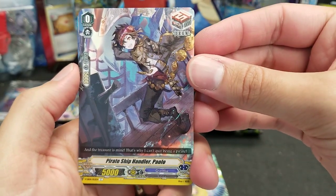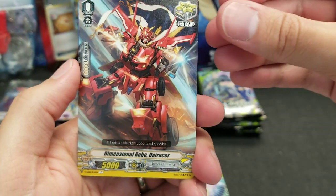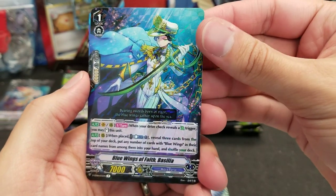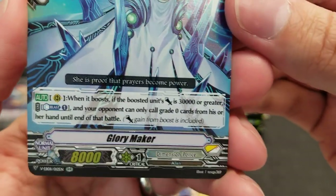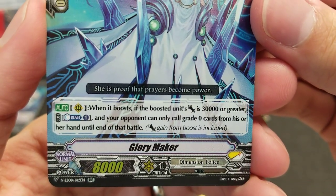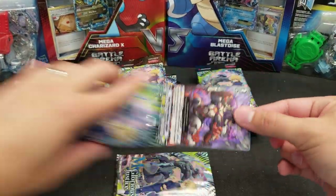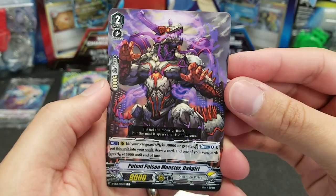Blow Bubble Draco Kid, Metal Cut Sailor — they get a grade two with 12k but no shield. Pirate Ship Handler Payolo, Dimensional Robo Die Racer, Blue Wings of Faith, Basilia, and Glory Maker — a Double Rare of Dimension Police. I'll try bringing all the double rares or higher closer for a couple of seconds so you can pause and read the card effects.